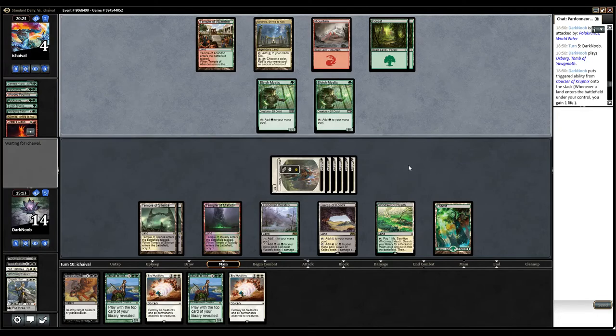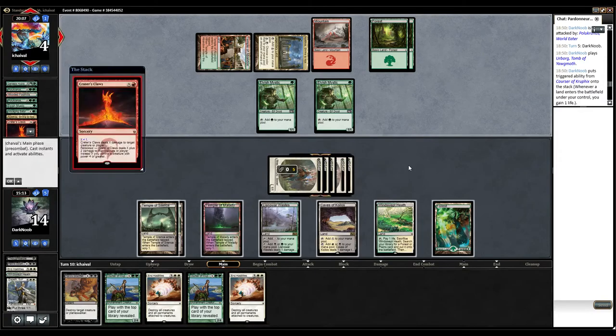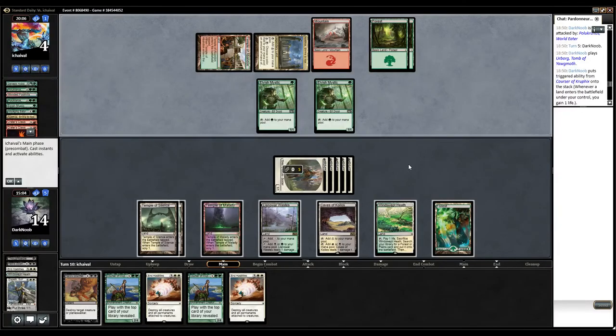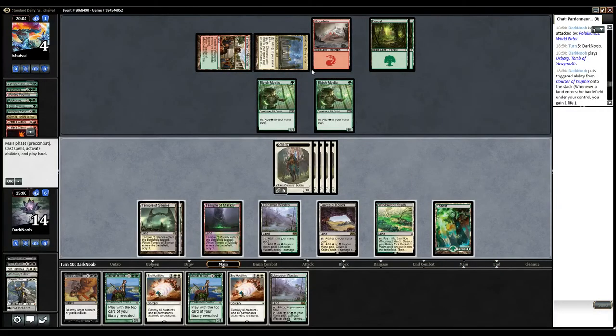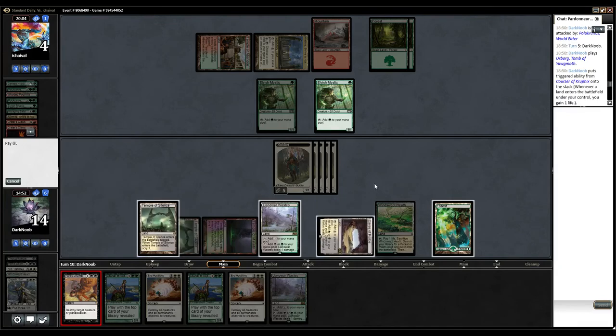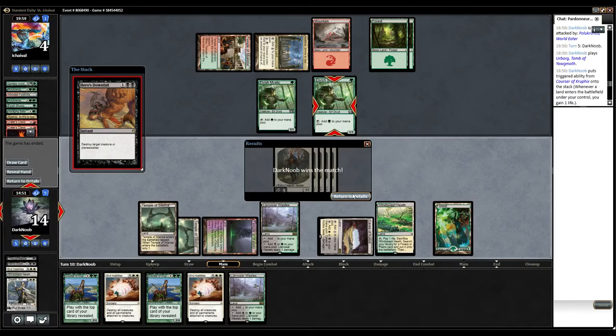I don't want End Hostility. I'm going to attack with everything, put him to 4, then let him play Ugin and kill it with Heroes' Downfall. And now we slam a couple of cursors into play. He can't play Ugin — oh, it's 8 mana. He's in complete chump-block mode now. He has Ugin — okay. Let's just play Heroes' Downfall and win the game. So 3 and 1 — I guess it's okay. See you next time.